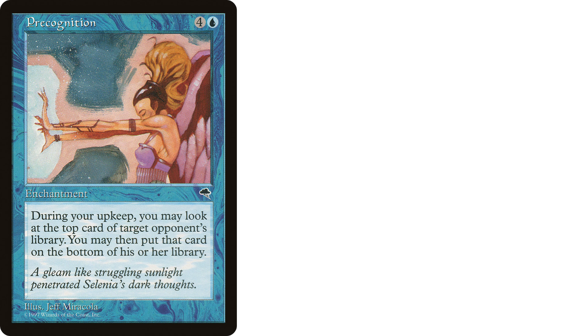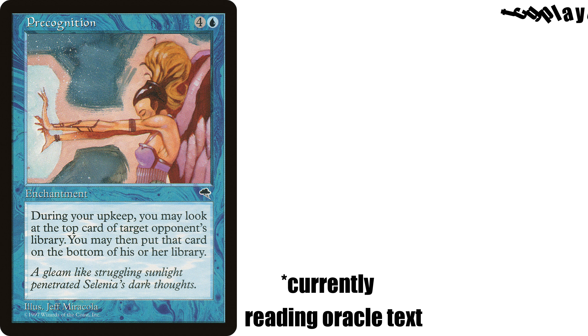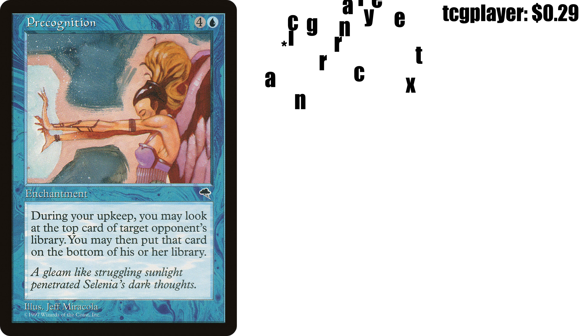The first card we are highlighting today is Precognition — four and a blue enchantment from Tempest. At the beginning of your upkeep, you may look at the top card of target opponent's library. If you do, you may put that card on the bottom of that player's library.